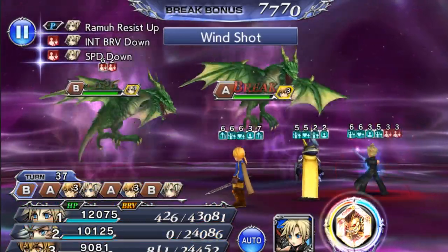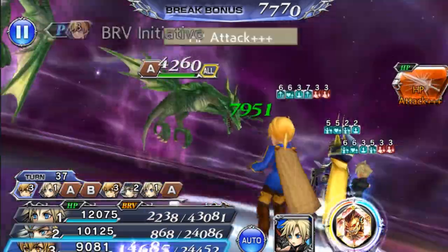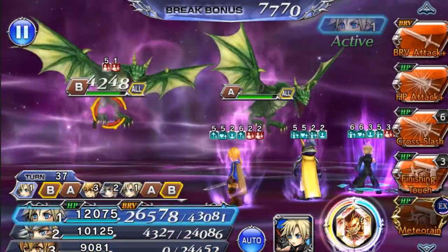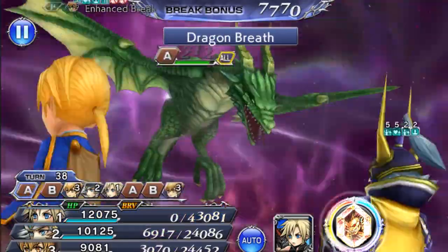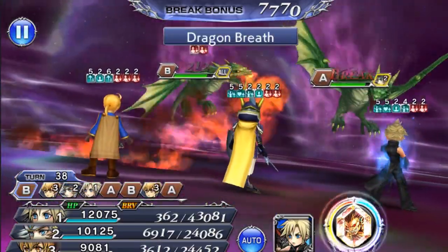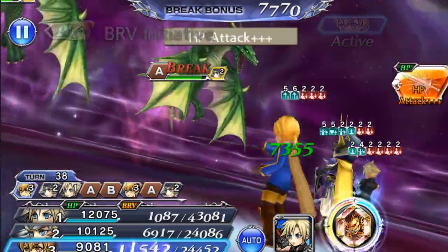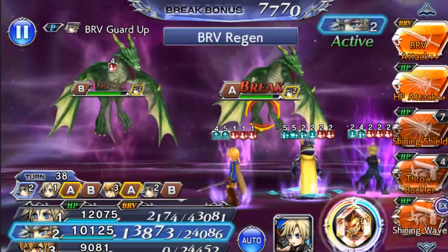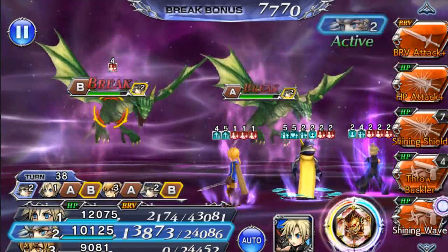Turn 37 — not sure if I'm going to be able to make it to the end by 60 turns. Maybe I will because I got Ramza's HP Plus. 1,000 shield on Ramza — he's going to get broken here. Nope, not quite — alright, good. I would refresh the Galvanize buffs but I don't have that many uses left over.